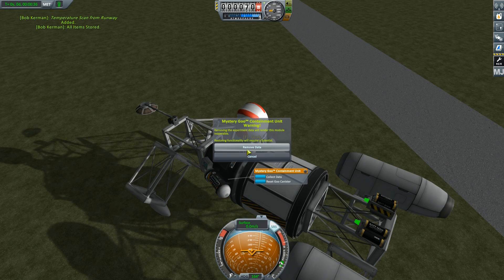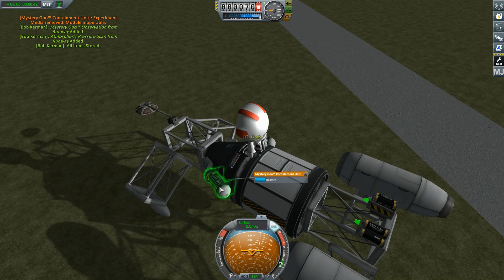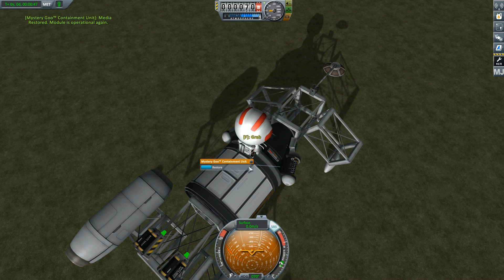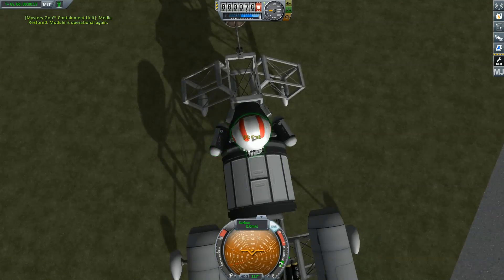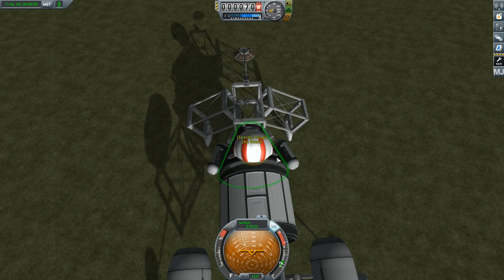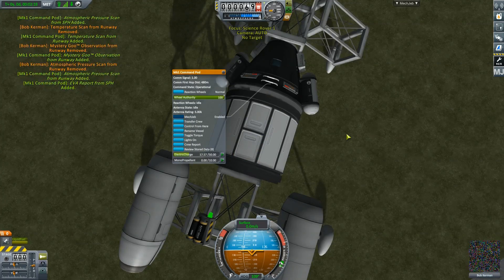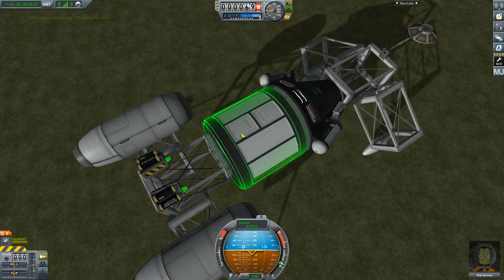People don't really know this, but there are actually different sections or biomes all over Kerbin, the moon, and every other planet. Each biome has different science you can collect. For example, even if you get a temperature reading on the moon's midlands, you can take your science vessel to the highlands, lowlands, or a crater to collect even more science.